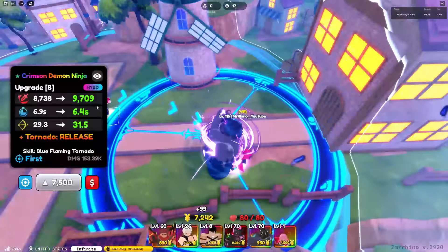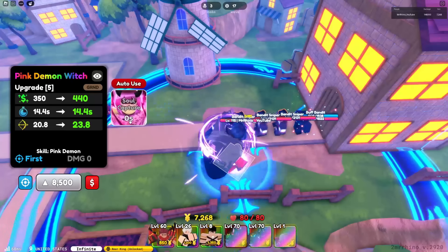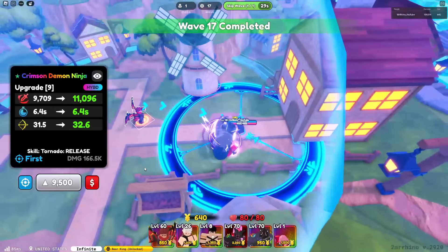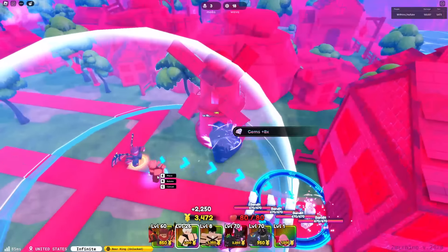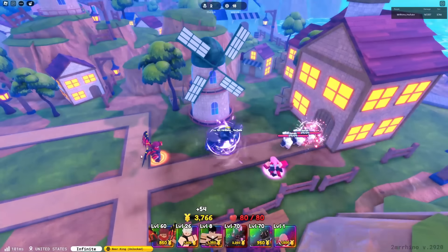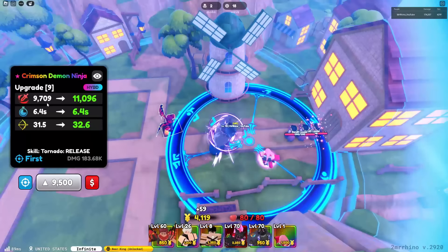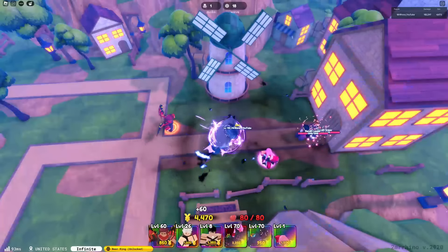I wish there was a setting where the unit just stops attacking — that would lowkey be nice because I'm not getting any money. In Tornado Release, he still does burn and he is multi-hit. Pretty nice! Can I click on him? I can't even...